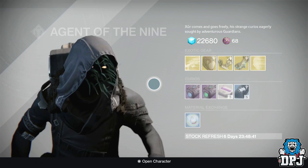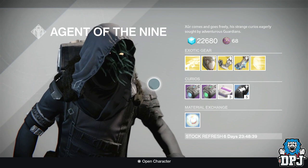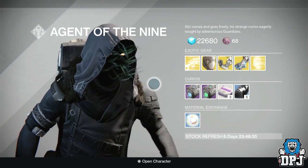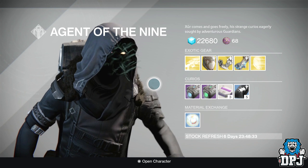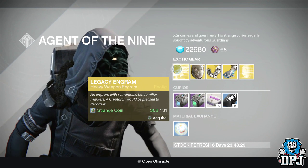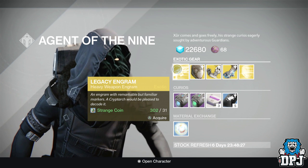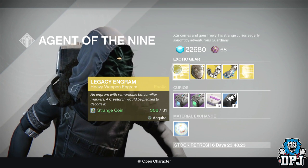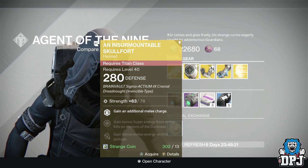Interesting — no weapon this week, but we do see a new exotic piece of armor. We're going to start with the legacy engram. This decrypts into a Year One exotic, so if you're missing a Year One exotic you can buy this for 31 strange coins.